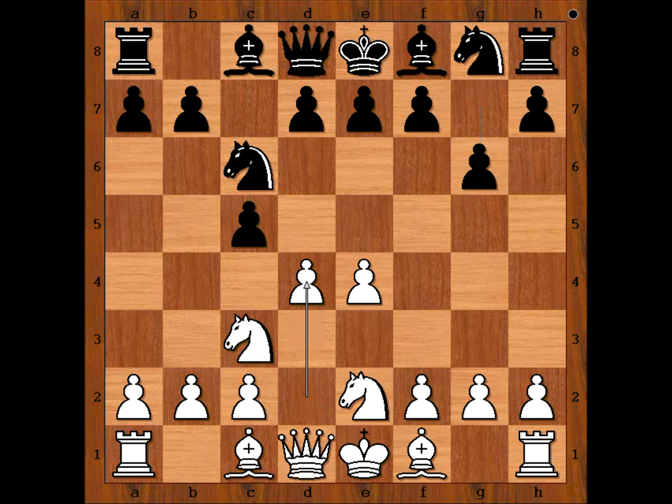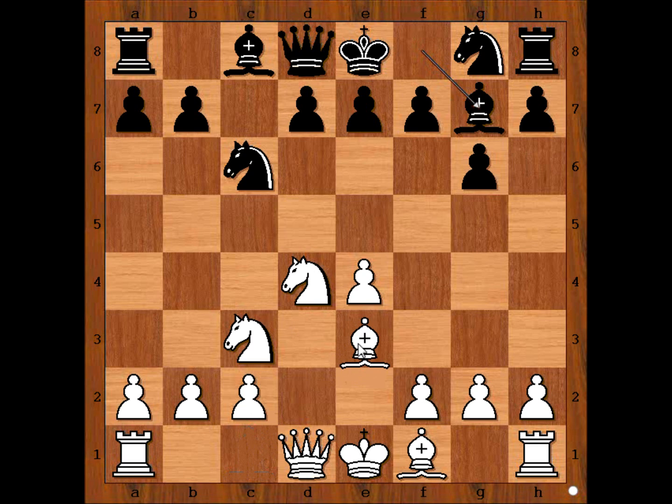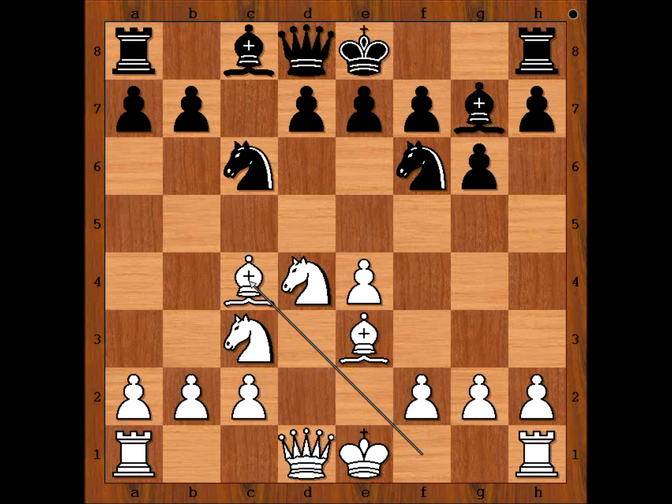d4, c takes on d4, knight takes on d4, bishop to g7 — attacking the knight on d4. Bishop to e3 defending, knight to f6, bishop to c4. Shemkovic castled kingside, bishop to b3, and Shemkovic played knight to a5 — he wants to capture the bishop.